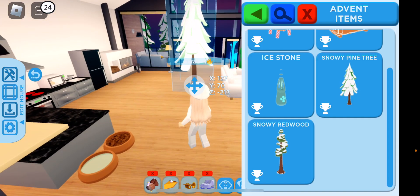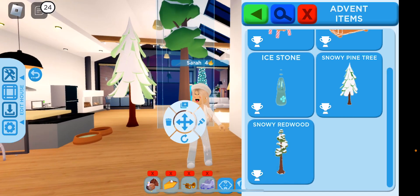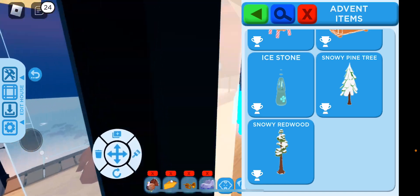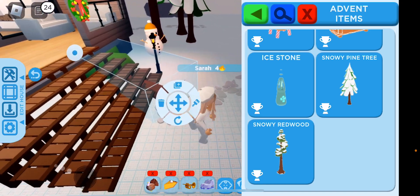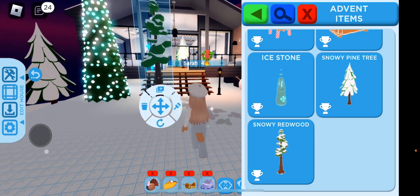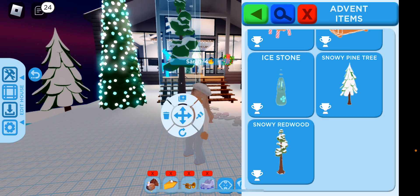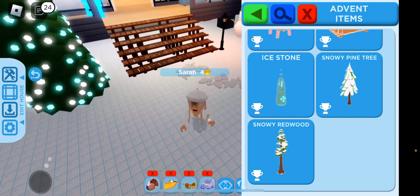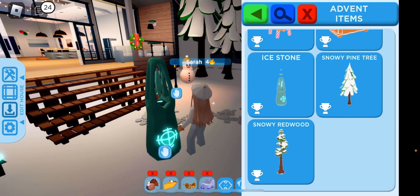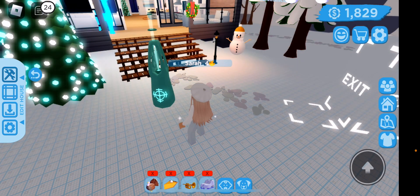Obviously we have the snowy pine tree that I already had. The snowy redwood tree — it's a lot bigger. Let's put this one outside. This one's cute. You can always size it down to fit your room or whatever. That one's cute, I like that. Then we've got the ice stone, which is just a bit simple. It shoots out — that's cute. I like how it shoots out like that.